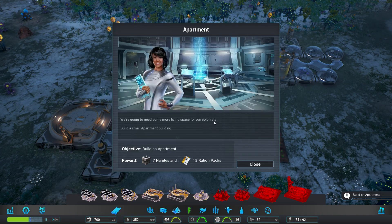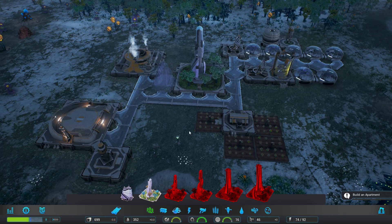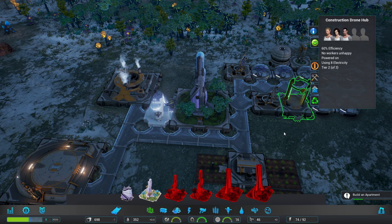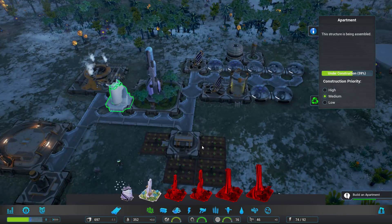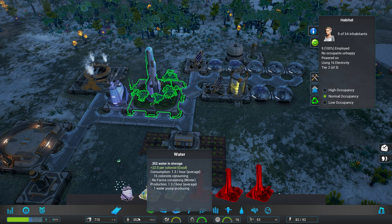New mission available. I hope you're keeping the happiness of your colony up. Probably it's the smaller one — plop it down there. I really like the art style of this game. It's very attractive. How are we doing for food and water? Consumption of 1.6 per hour — we're doing pretty good for water.